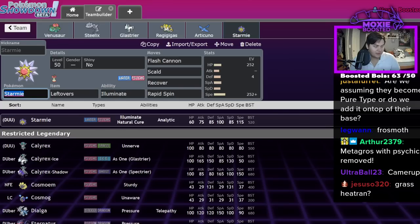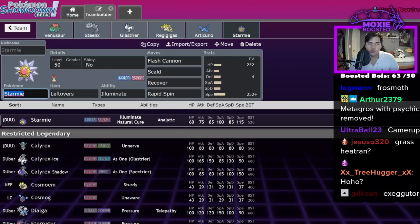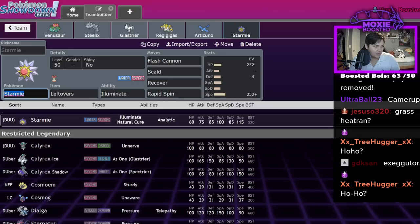Grass Heatran could be interesting because you keep Flash Fire. Are we assuming they become pure-type or do we add it on top of their base? From what we understand, you lose all your typings and get the new one — so you just change your typing altogether.